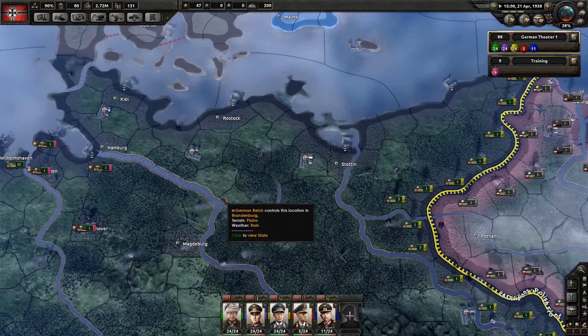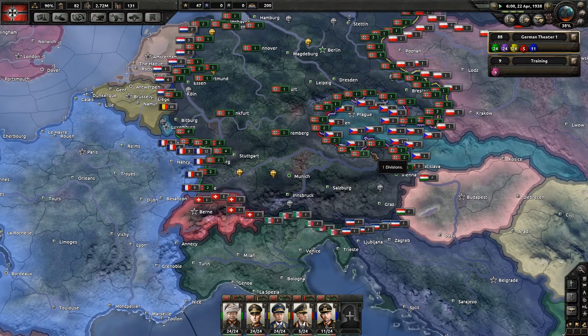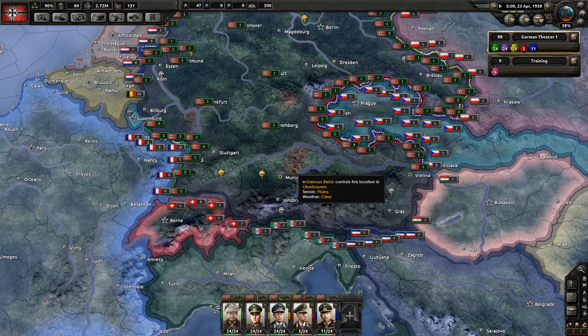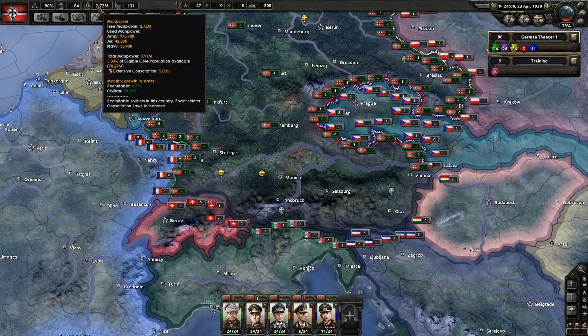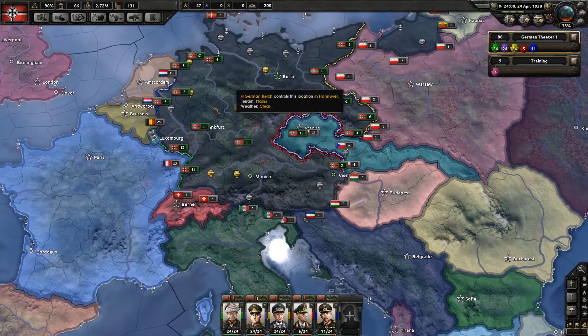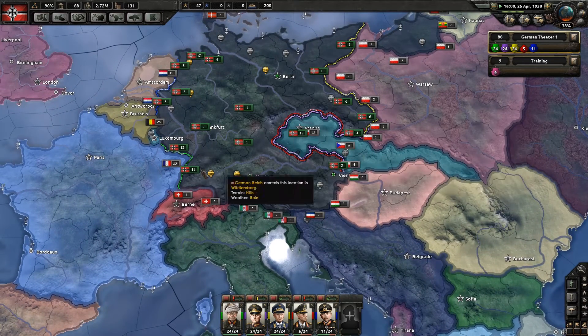The more territory we take, the more resources and factories we get, because we'll get factories that are already in states that we conquer. It doesn't really affect manpower, because your manpower only comes from your core population. So even if you take over the whole of Europe, your manpower only really comes from your own core territories, because the other stuff is occupied — it's basically suppressed natives.